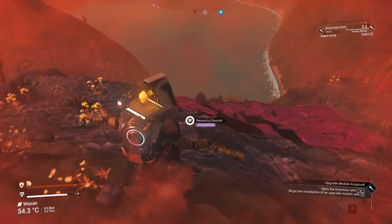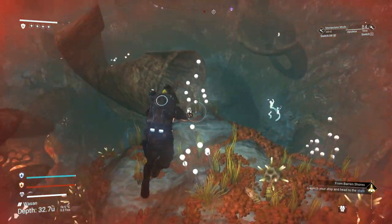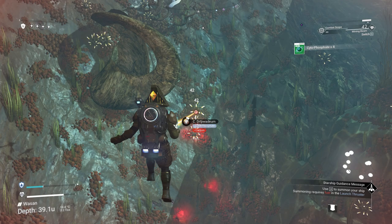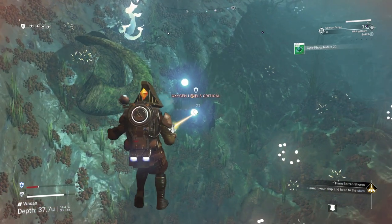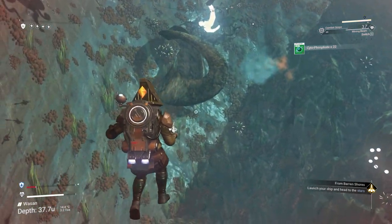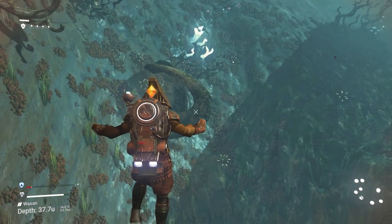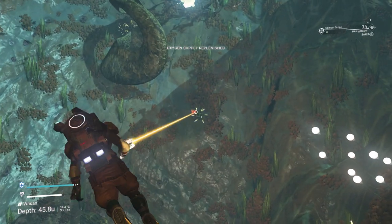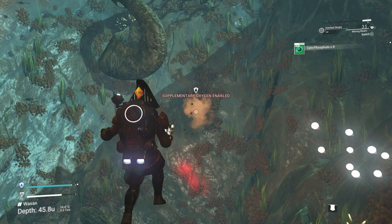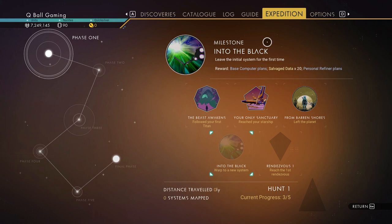The last thing you'll need on the first planet before taking off: jump into the water and collect cytophosphate — 100 will be enough. You can get them by shooting a certain plant, but shoot from afar because sometimes a jellyfish-like creature comes out. Use your mining beam and collect just enough cytophosphate. Trust me, you'll want to get it here.